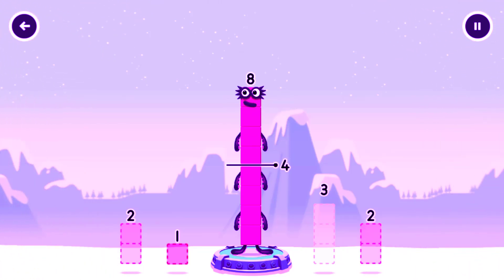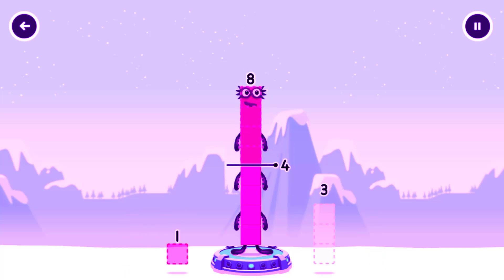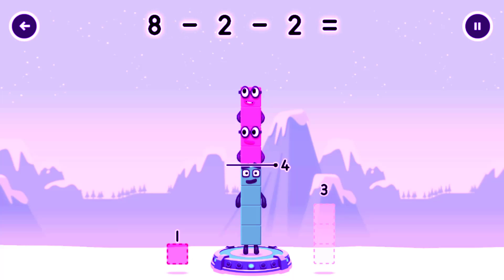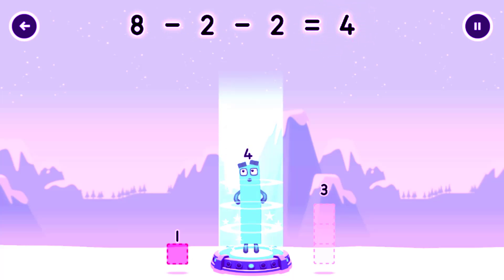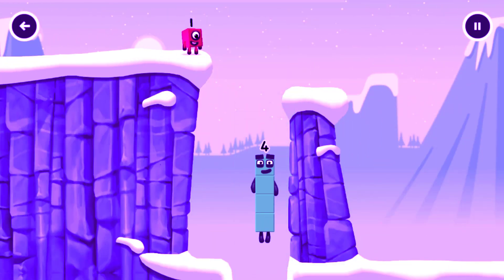Take number blocks away from eight to leave four. Four. As not quite right. Try again. Two. Two. You got it. Eight minus two minus two equals four. I am four. Have we met before? Good job.